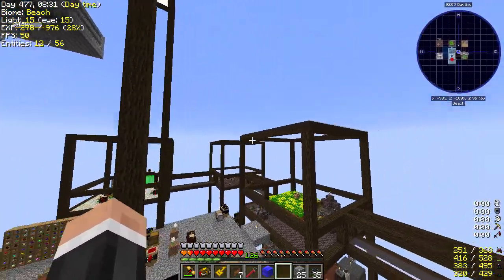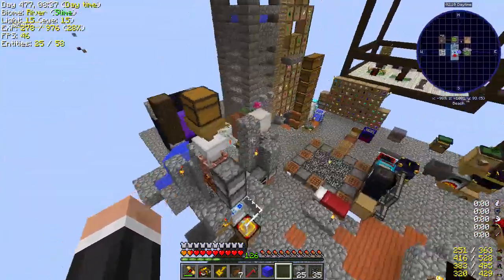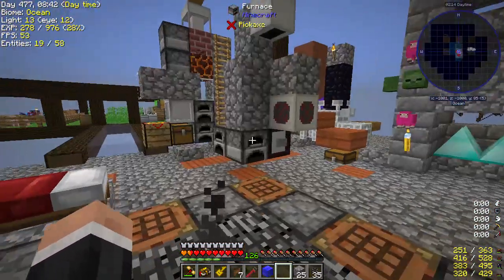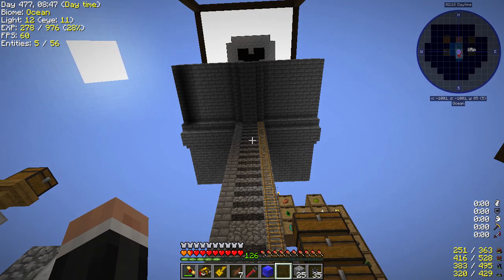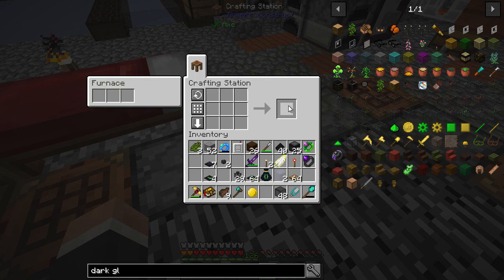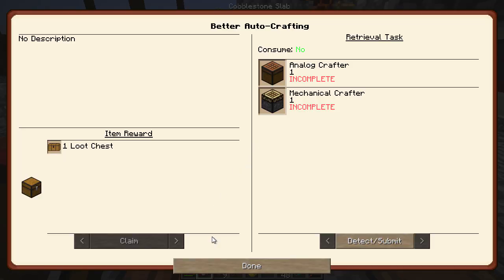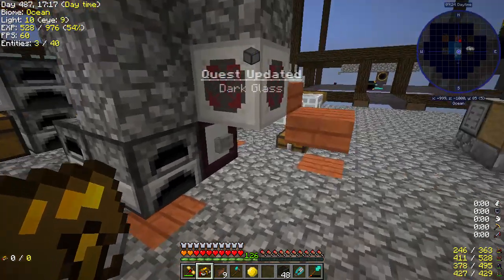I think we can go up to this level and start a new floor for things that are a bit more useful, like all the old sky resources stuff, things of that nature. So first task is to get rid of this mob farm. I have been busy - I've made some thickened glass and I'm just making some dark glass as well. I'll be making a bit more of that and that completes a quest. Dark glass is glass that stops light from going through, which is perfect for a mob farm.